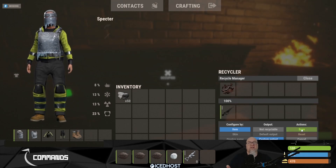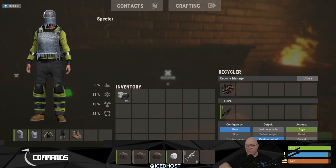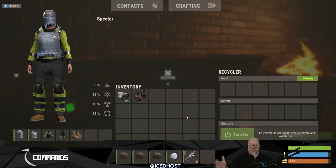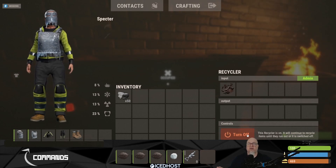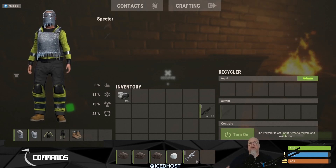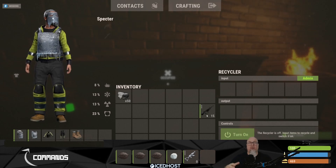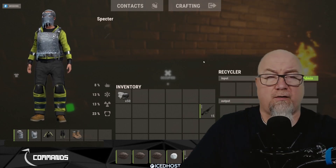For example, we could make it so that scrap recycles into an M249 — please don't do this on your server, you'll completely break your economy. I currently don't have an M249 in my inventory. Let's drop the scrap in there and turn the recycler on — and boom, now I have an M249. There's definitely a lot of capability with this latest version of Recycle Manager, but there's still more to go over. Let's go back to the configuration file.